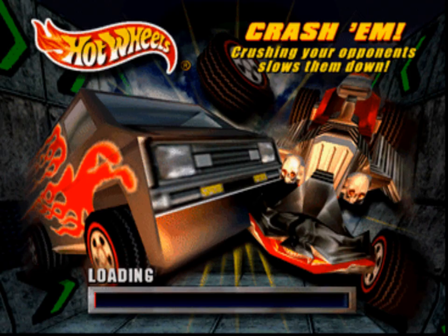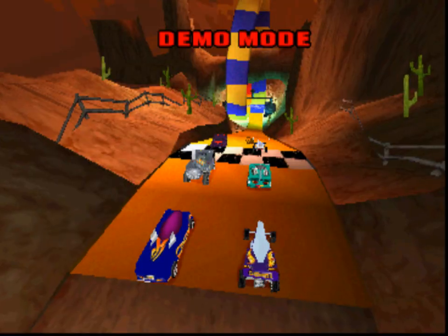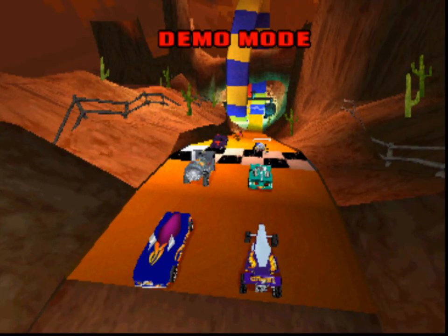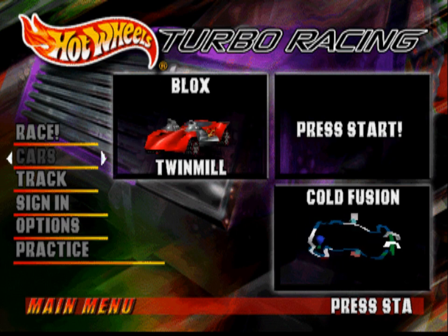It seems like completing the Twinmill Cup just unlocks the cars you don't already have. So I'm just going to go to a cheat, because I'm pretty sure I would have to actually do the Twinmill Cup again, which would be useless. So we will exit out of this and enter the cheat that I'm hoping will work. There are apparently a few different cheats you can do, so we'll look at those.